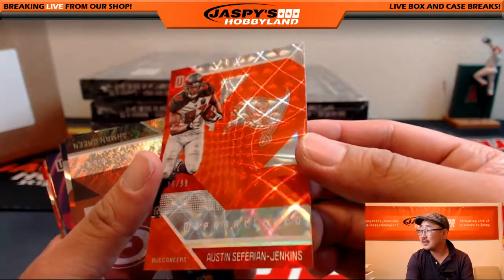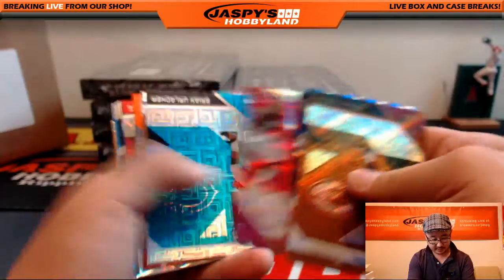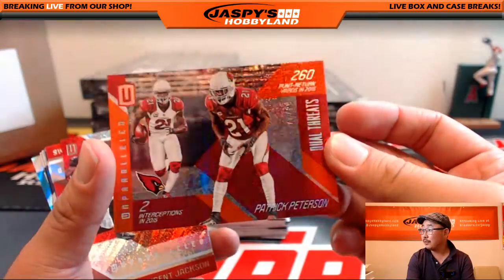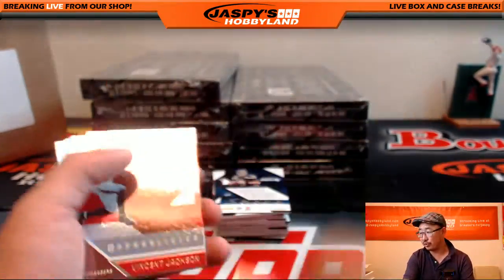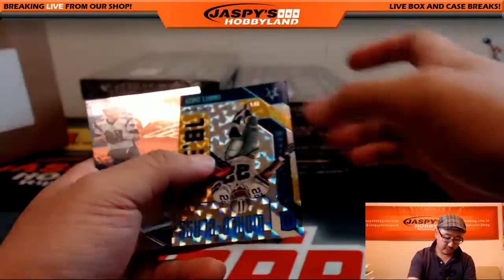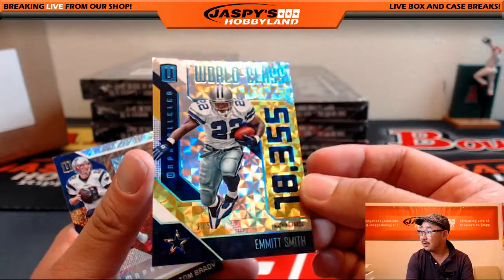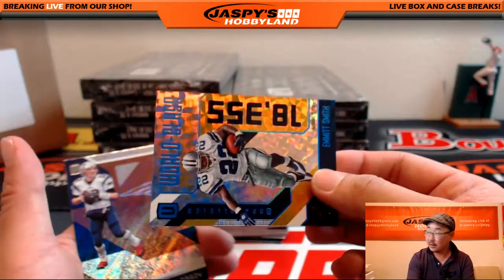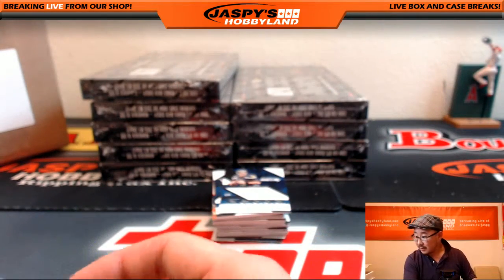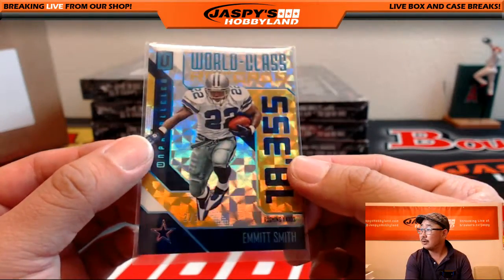16 out of 99 — Austin Seferian-Jenkins for the Buccaneers, going to Blake. Dual Threats, 40 out of 99 for the Cardinals, going to Robert. And Emmett Smith, 2 out of 5 — a nice X-fractor look. That is for the Dallas Cowboys, Chase with that one. All aboard the Big Head Express! Josh Docxson, 193 out of 199 dual relic for the Redskins, going to Summer.